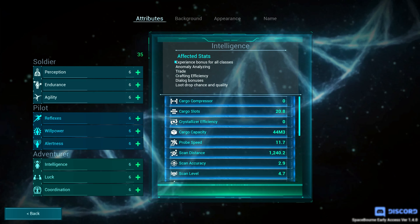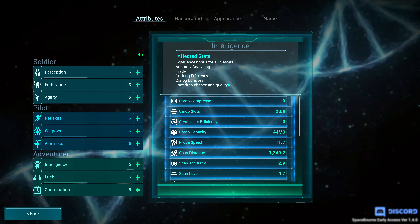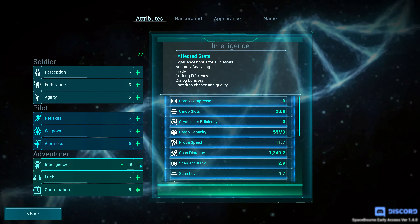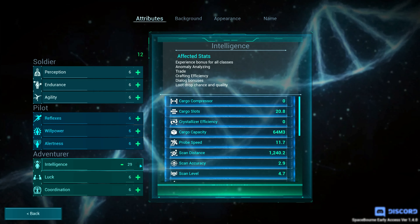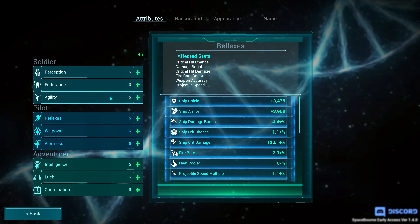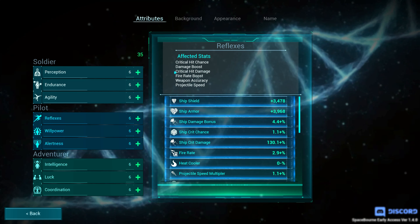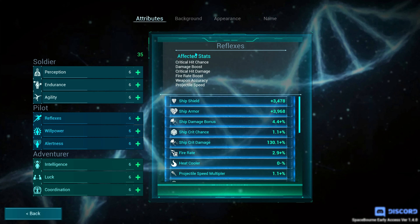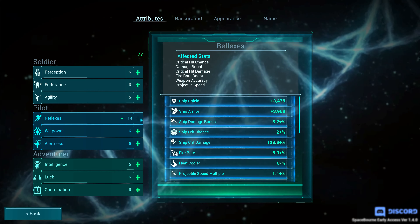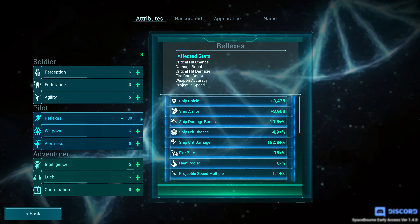When I start a new game I choose to put every point into one category — this makes my play easier. For normal play I use intelligence, because it gives you a bonus to experience in the R category and also improves drop chance for rare equipment. If you want easier combat in space, you can choose reflex, which gives you a bonus to firepower on your ship.